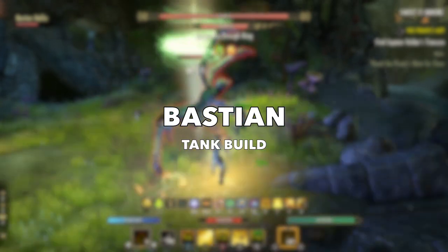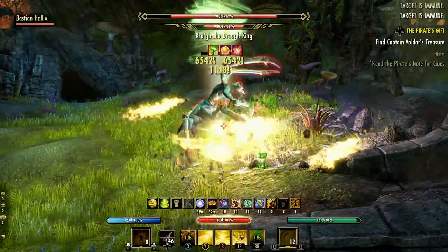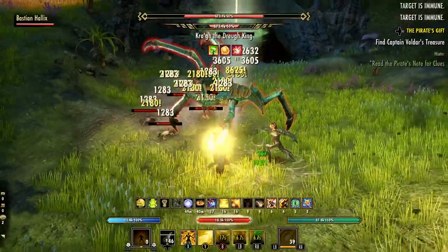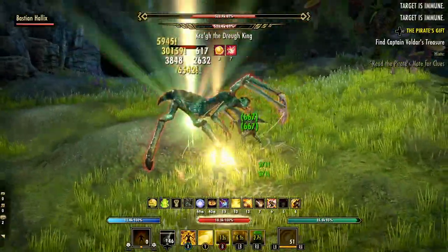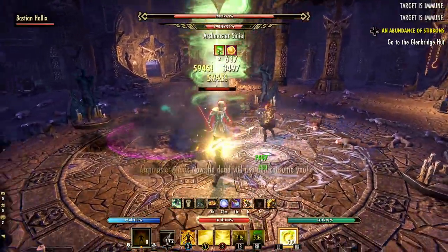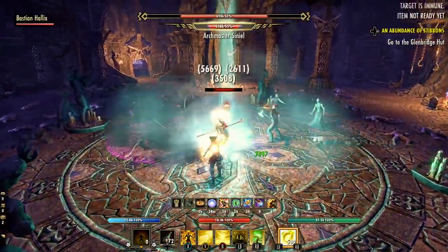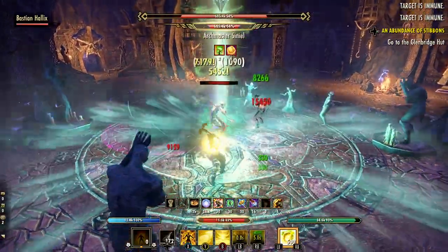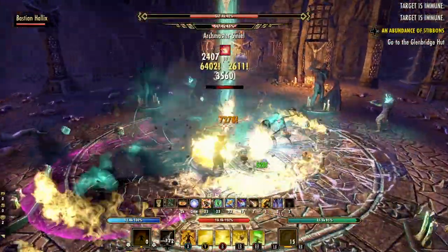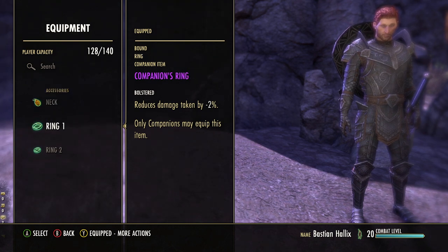Number two on our list is the Bastian tank build. Bastian most closely resembles a Dragon Knight, and many of his abilities come directly from that Dragon Knight toolkit, which means tanking comes quite naturally for him. The build I'm focusing on is a boss build with a ton of survival defensive tools and self-healing — what you'll need if you want Bastian to survive against more challenging content like a veteran dungeon. Note that these builds are flexible; you might want to substitute abilities like Dragon Knight Chains or Dragon Knight Claws for different situations like trash pulls.